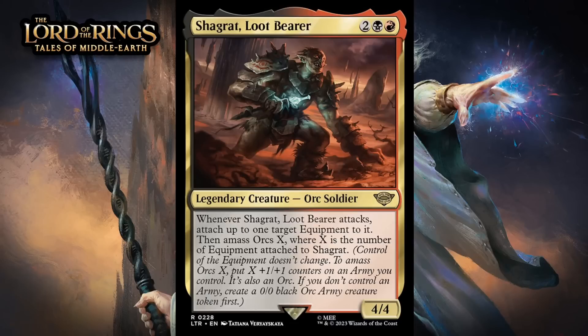Next up, it's Shagrat, Lootbearer, which for two generic, a black, and a red, is a 4/4 legendary orc soldier at rare. When it attacks, attach up to one target equipment to it, then amass orcs X, where X is the number of equipment attached to Shagrat. This has a reasonable floor as a 4-mana 4/4, though you really only end up playing it if you've got at least a couple of equipment in your deck. Once you do, amassing every time this attacks is nice, as is getting to equip something for free — giving it a C+.